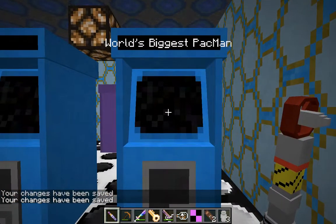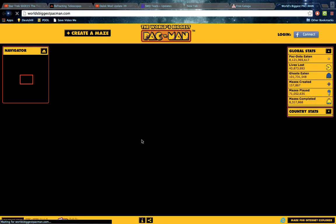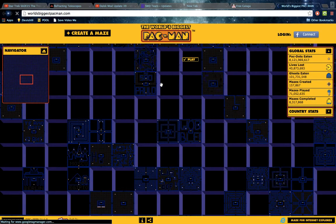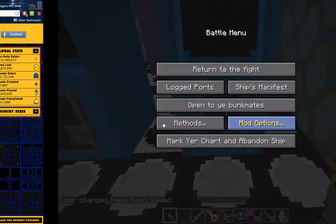And after all of that is said and done, all you have to do is right-click it, and a GUI will pop up. When you hit Open, it will open up the game in your browser. And so I linked this one to World's Biggest Pac-Man, which has over 100,000 different Pac-Man levels that you can play.